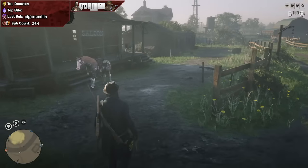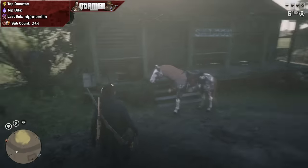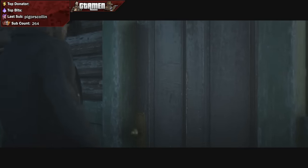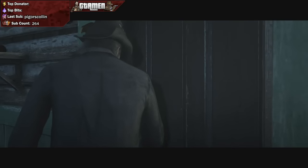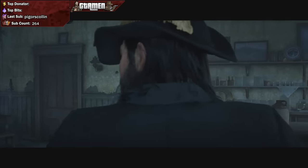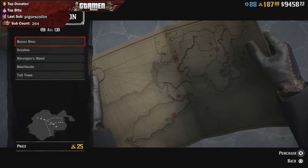When you first load into Red Dead Online, what you will see on your top left of your screen is a message telling you to head over to Emerald Ranch. If you do so, you will see a mission marker, and upon entering that mission marker, there will be a cutscene playing.